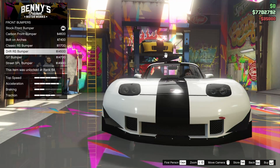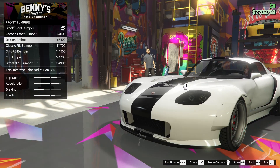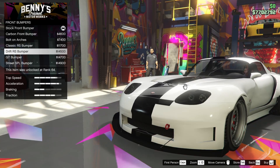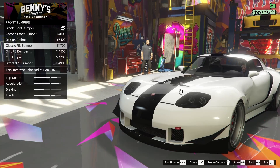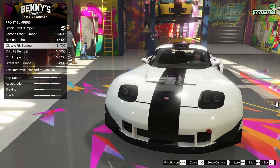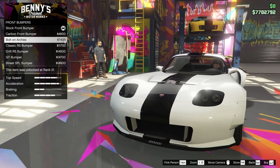For the bumpers, we have quite a few different front bumper options and we can go for some pretty aggressive options on this car. I'm personally thinking I want to go for more of a clean build. I'll probably go for the classic RS bumper — I don't really like the racing ones too much. It's got the canards but it's not too aggressive. We could also go for the bolt-on arches — actually, I think we're going to go for that.